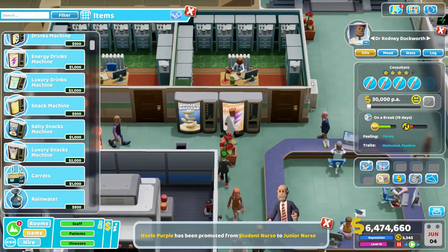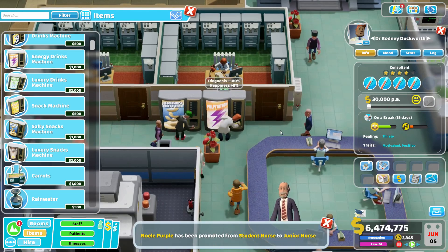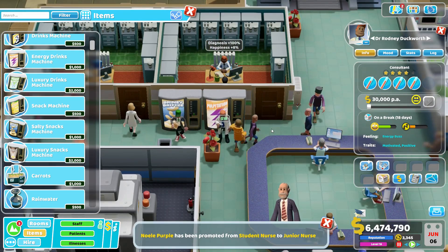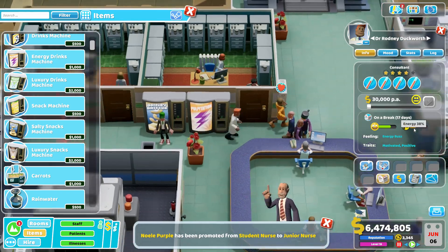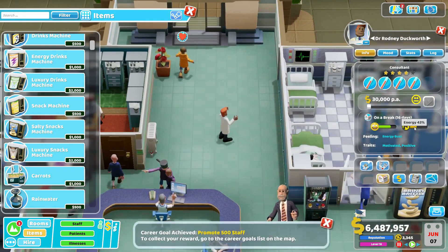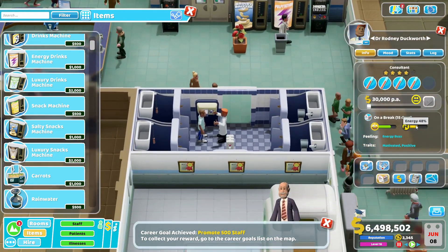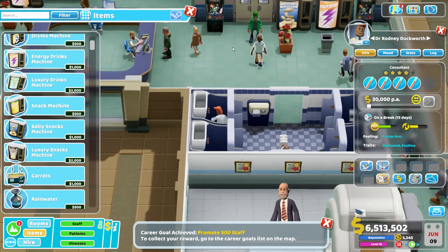We've got some snack machines nearby. He's thirsty — go ahead, have that drink there. Now notice what just happened. By drinking the Palpitation, not only does he run faster, but his energy spiked up — specifically, it spiked up by a rapid 10%.